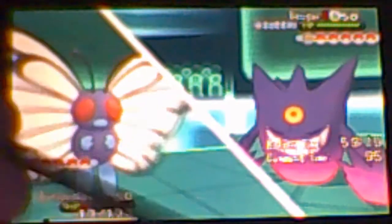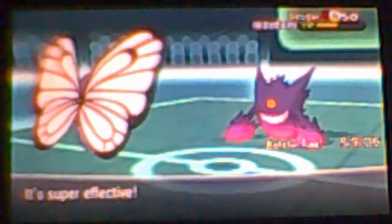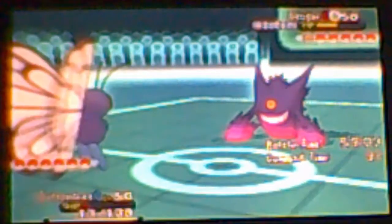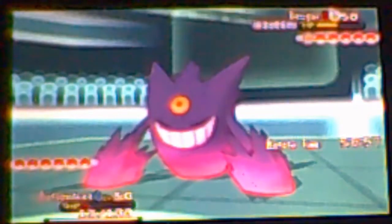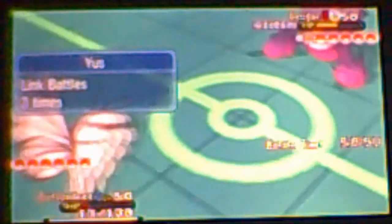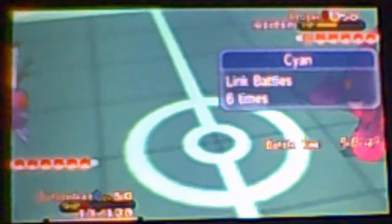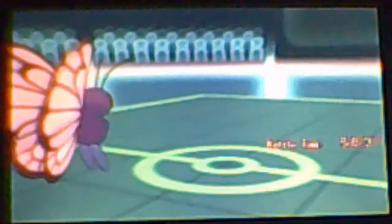Put that Gengar to sleep and retaliate with a super effective Psybeam. I love the sound of that move — it's like the sound from first gen, which is awesome. I'm gonna decide to stay in with my Butterfree and go for another Psybeam, and Cyan is actually going to retreat his Mega Gengar, not wanting to lose his Pokémon this early.